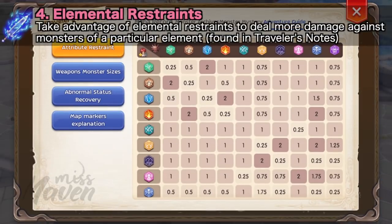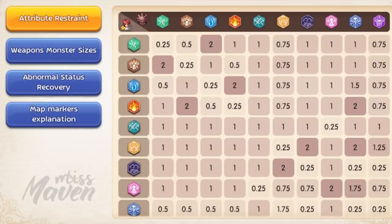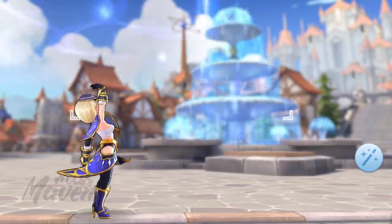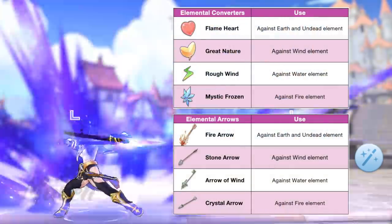Fourth, take advantage of elemental restraints to deal more damage against monsters of a particular element. This table found in the Traveler's Notes in your inventory summarizes the elemental restraints of the game. As an example, if you use a fire element attack against an earth element monster, your damage will double. You can change the element of auto-attacks and some skills by using elemental converters, elemental arrows, and elemental skills.